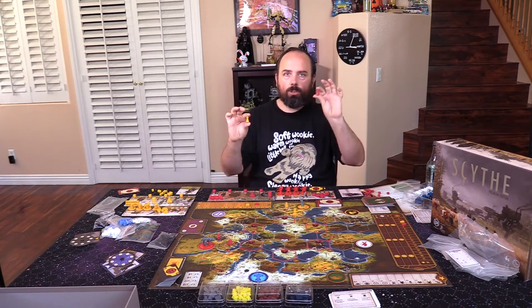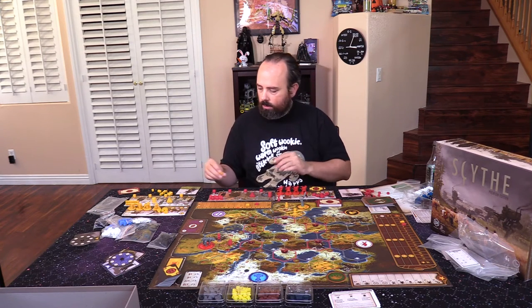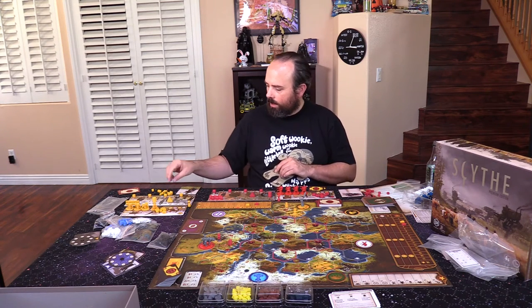You should have six workers left — put those directly on your produce space wherever that is. You should have six little spaces for workers and they should fit perfectly on top. Also, put your little action token somewhere but don't put it on your board — it'll be confusing later.